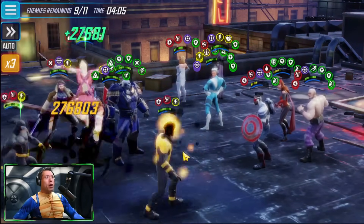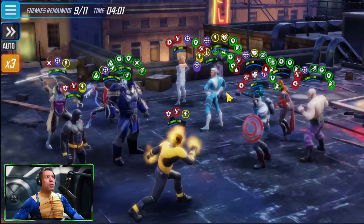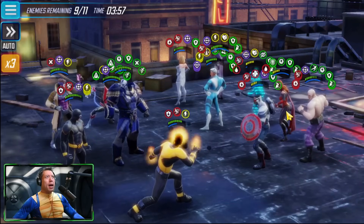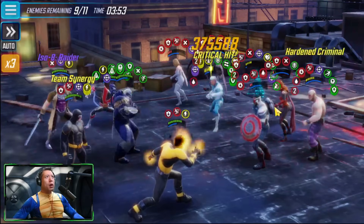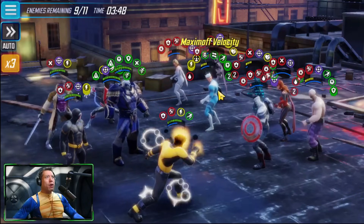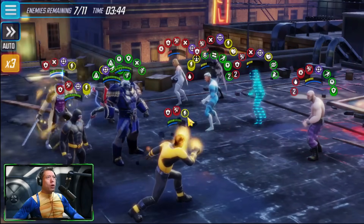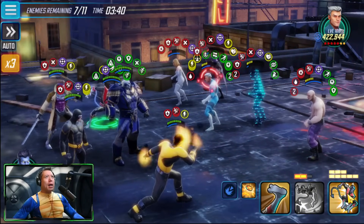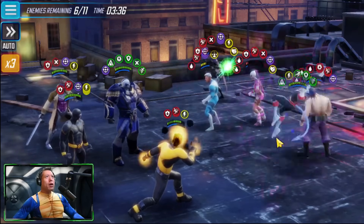Apocalypse is still doing work — our Extreme X-Men are moving very fast. We need to start building up more charges on Sunspot. Using the big ultimate from Gambit. We do need to watch our ability energy since we don't have Archangel anymore — he was the one feeding us ability energy and keeping cooldowns set up. We have one charge on Sunspot right now.